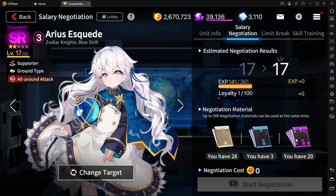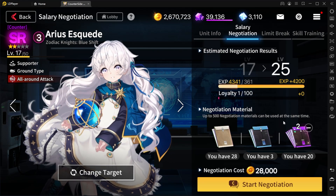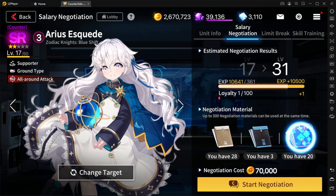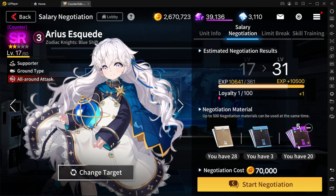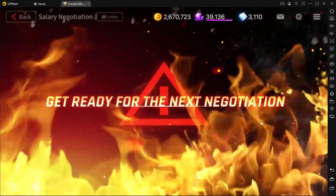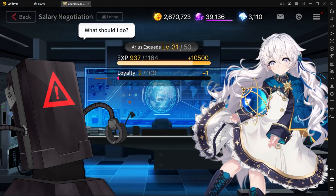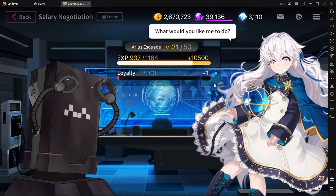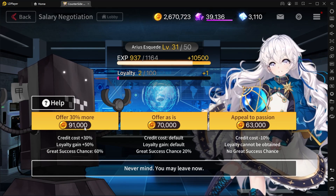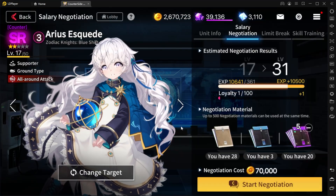And then the salary negotiation thing is actually pretty interesting. You basically get these salary envelopes or negotiation materials that you can use. So let's say I want to get her to level 31 — I'm going to spend five of the highest rank ones and start my negotiation. Basically I'm telling her I'll spend $70,000 to boost her to level 31. But if I wanted to, I can actually spend more credits for a higher chance at a great success — which gives me a 60% chance for a great success. So we're going to offer 30% more.